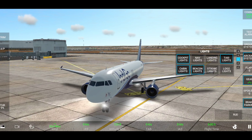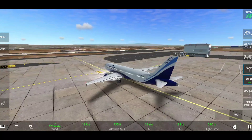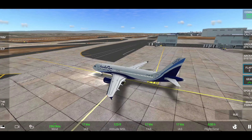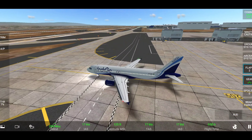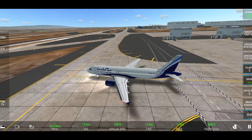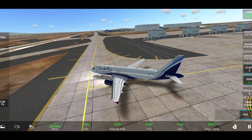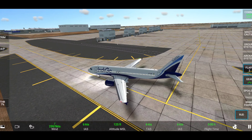Now let's taxi and I'll show the full airport. What I don't like in RFS is they have taxiways shaped like boxes. These box shapes totally destroy the mood of playing a real simulator — you've never seen taxiways like this, especially in a big airport like LAX. For now it's okay, but I hope the developers will fix this in the future.